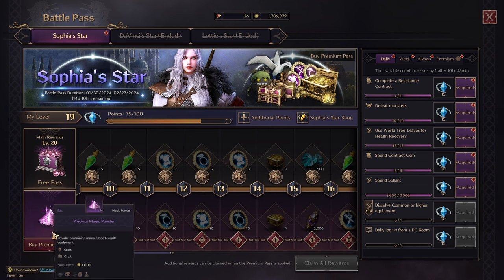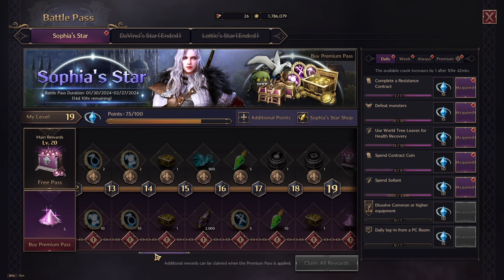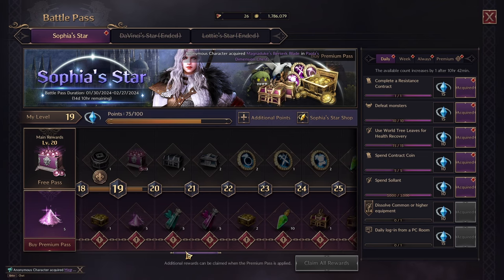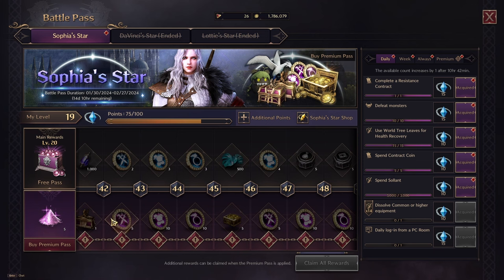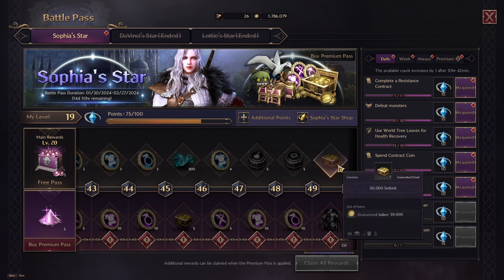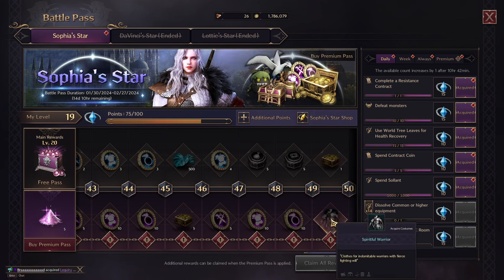I'm definitely getting the premium one when the game actually releases in Europe. Then you can see just a lot of nice materials, and the premium also has epic upgrades. In the end, the free one is getting 50,000 Solan and the premium one is getting a costume.